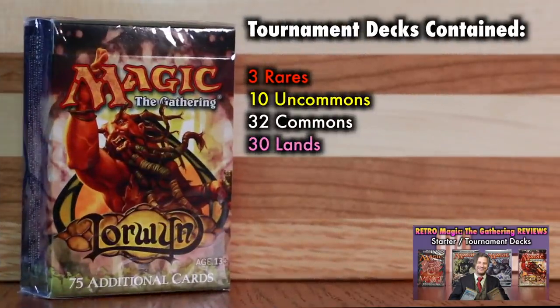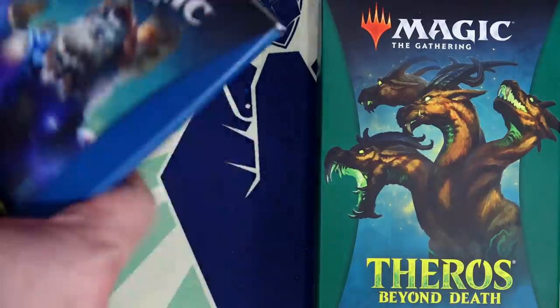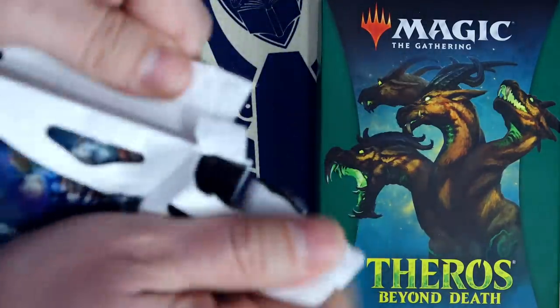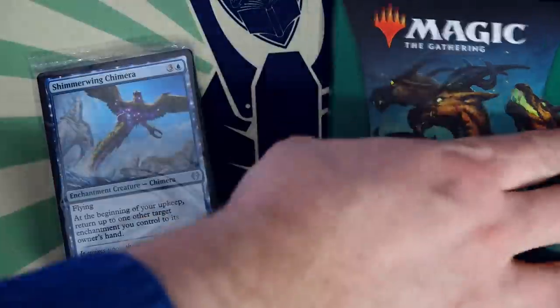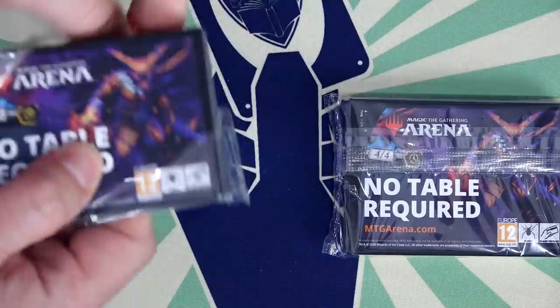Those old starter decks were far from playable out of the box, as they had cards of all five colors in them — but that's exactly where this collation method could be really nifty. Imagine if theme boosters offered you, for the price of three booster packs, a thematically collated and playable deck. Nothing extraordinary — not challenger deck level — but a starting point for new players or just a fun casual grab. Most of the pieces are here: grab it off the shelf, crack it open, get a game against a friend. But it's missing a few key pieces. If pricing and contents were consistent, experienced players who enjoy cracking packs could still find value, walking away with the same number of rares — making it a potential product for a wide range of players.